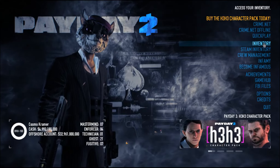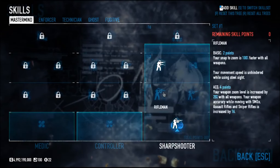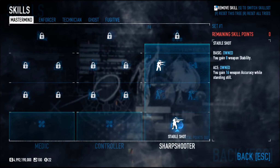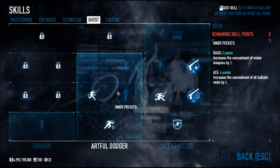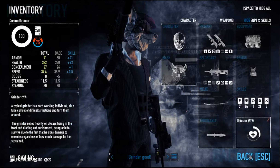That basically wraps up the build itself. Feel free to customize it as much as you want. On harder difficulties, maybe put some points into Revenant. You can pretty much get rid of High Value Target, and maybe sacrifice some stability for recuperation and survivability.